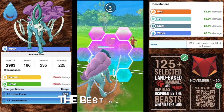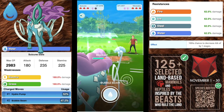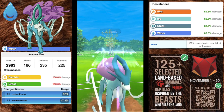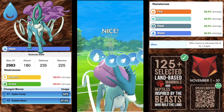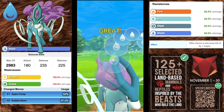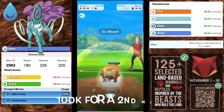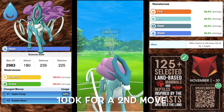Up next we have Suicune, a pure water type Pokémon with an attack of 180, a beefy defense of 235, and stamina of 225. It's going to be weak to electric and grass, and resisting fire, ice, steel, and water. With the charge moves you can't get away from it — you're going to need to unlock both moves.